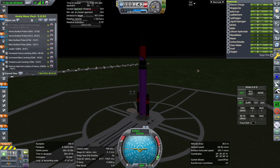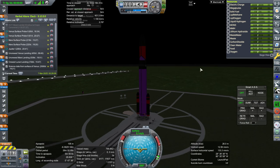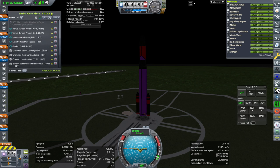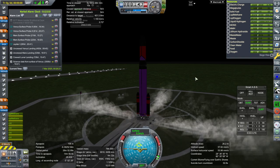Here we go with the lander and we have a good relative inclination. Throttle up, SAS on — and we have no SAS. I guess that was how it was. We'll use smart ASS and hope for the best. Once there's a Kerbal inside it'll be fine. Ignition, and we'll go like that — lift off.